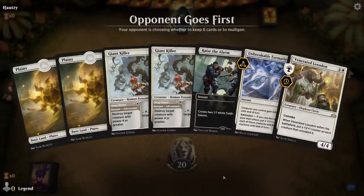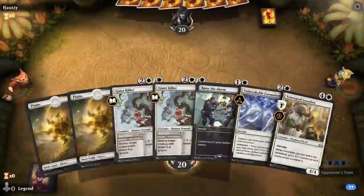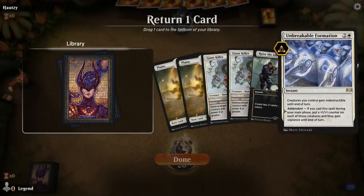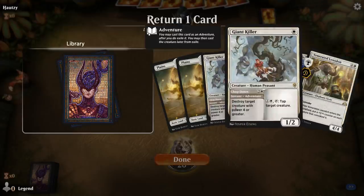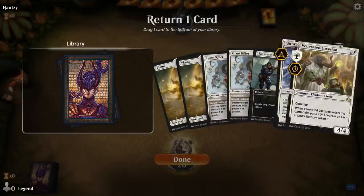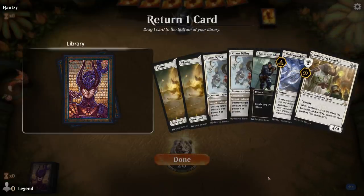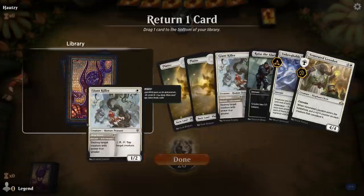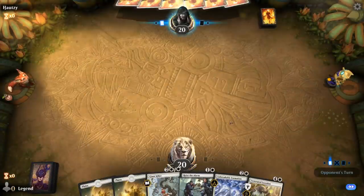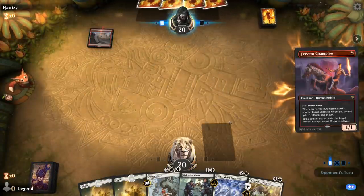This is better — the Loxodon makes this hand a lot more exciting, and Raise the Alarm plays pretty well with it. I'm either putting the Formation or a Giant Killer on the bottom. I can go Giant Killer into Raise the Alarm and then turn 3 play Giant Killer before Convoking. But we have a lot of other 1-drops we could draw, and Formation gives us a unique effect afterwards to pump the team once again. It's a close decision, but we'll go with this line.